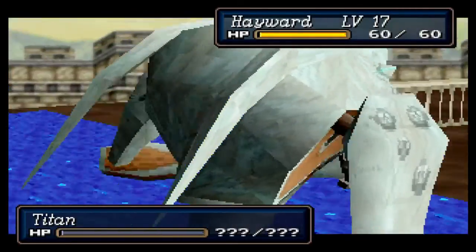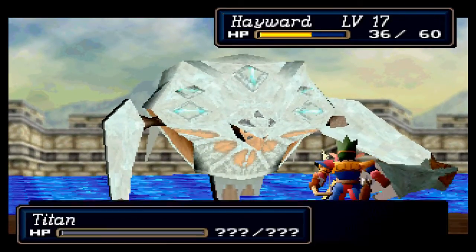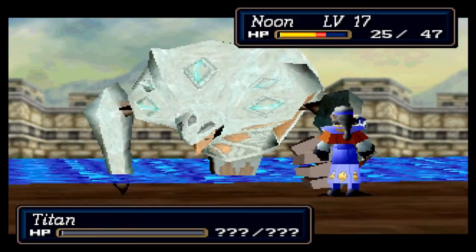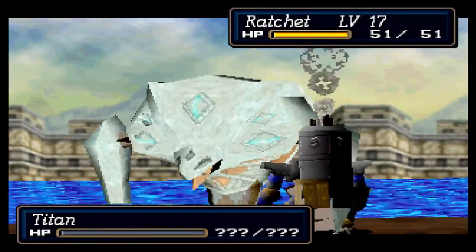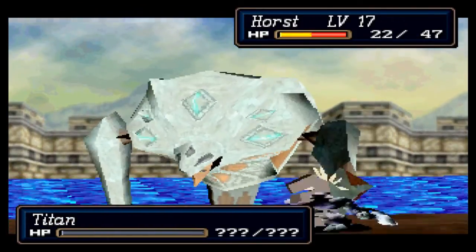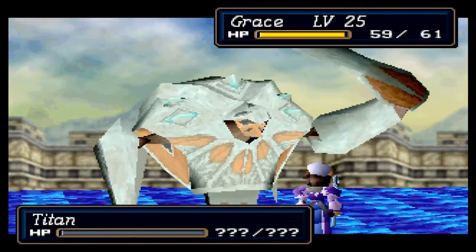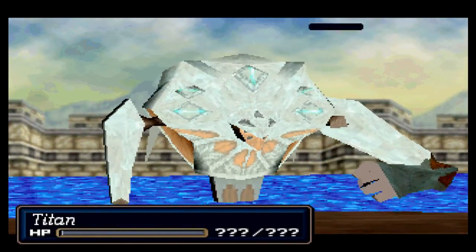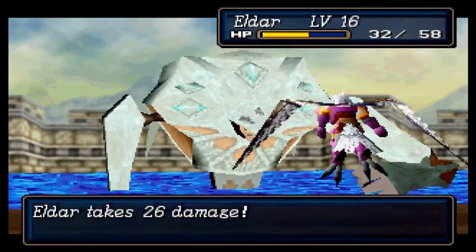This is the hammer attack, I believe. It might kill Murasame — he died on the last big battle, maybe he dies again. Actually, he might be to the side of it. I think it only hits the people that can attack him on the bridge, in that section of the bridge. A lot of damage, though — that adds up quick.